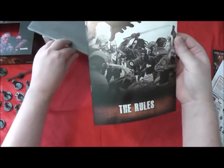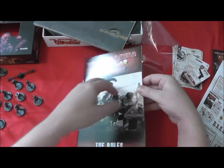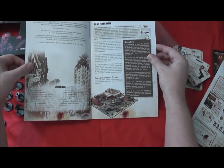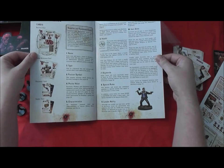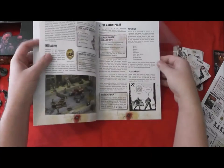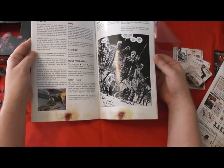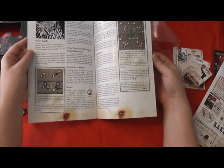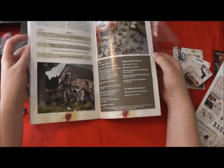The rules — lovely. Just like with the Mars Attacks rules, it looks and feels just like a comic book, which is what you want. It talks through the cards, what the dice do, measuring, and action phases. Looking very, very nice — it's a very slick package.